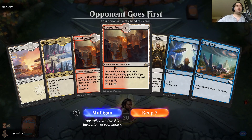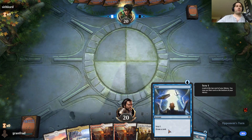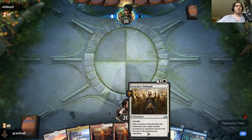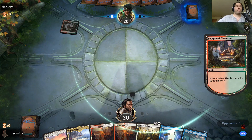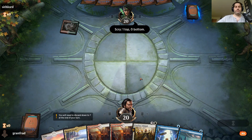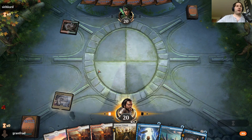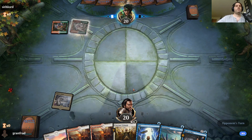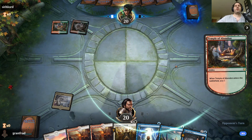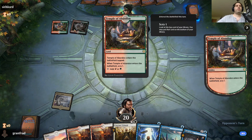This hand could be better but we're going to keep it anyway. I've got Opt which should help it get a little better, I've got Unsummon if we need to, and the Conclave might work out. The Radical Idea will be nice. We'll play this tapped because it's going to be our only blue source for a little while. Two Temple of Abandons — all right.